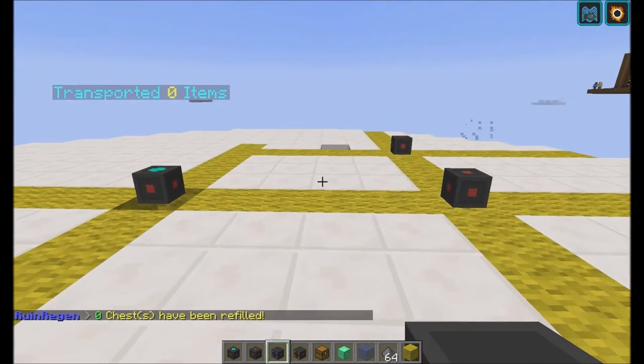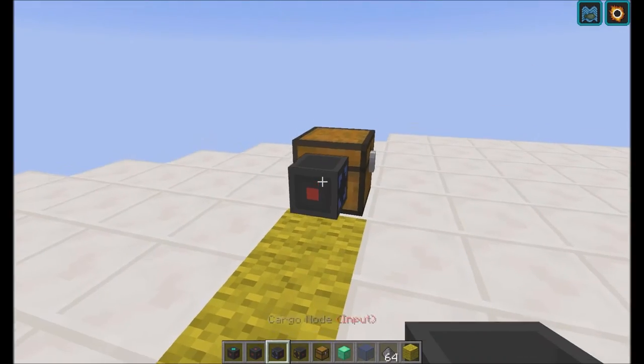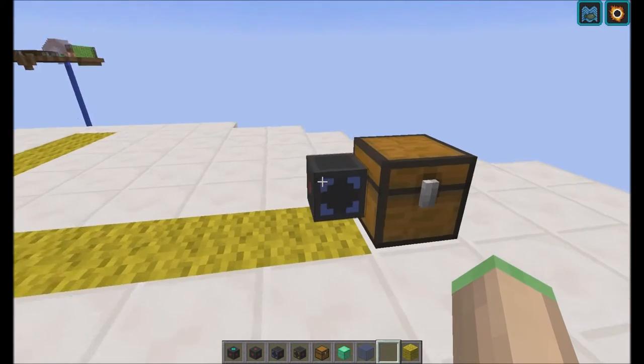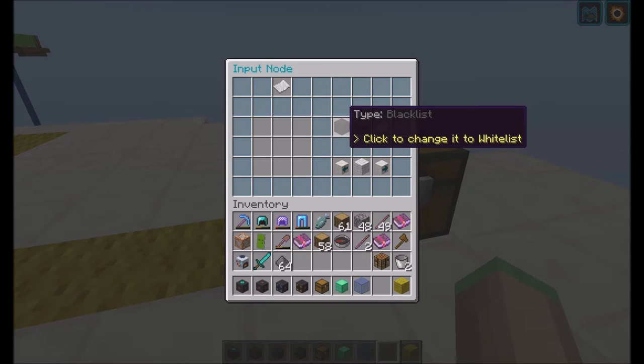The input node is your node that pulls items from a chest. So if I place a chest right here and place an input node on it, it will pull the items from the chest into the network. If you right-click the input node, you can configure some stuff — you can put in a whitelist or blacklist and toggle between them right here.